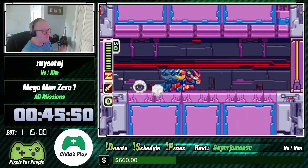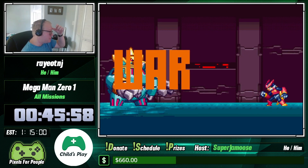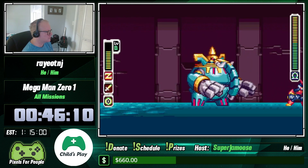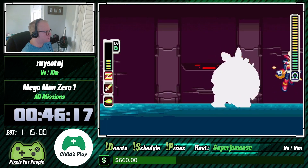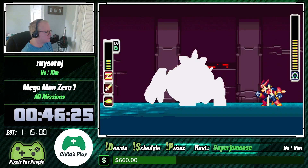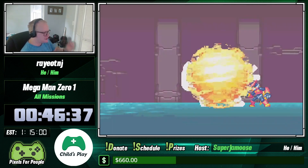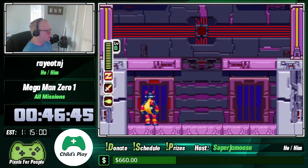Just like any good Mega Man game, you have the refights — eight refights in total, two groups of four. First we're going to fight our little elephant buddy. I need to get the buster out so I can stop him from doing his E. Honda hundred hands attack. Get some health here, now we're going to the bottom left to fight Fefnir again. Make sure we have the shield back in so we can do the quick shield attack and he goes down fairly quickly.